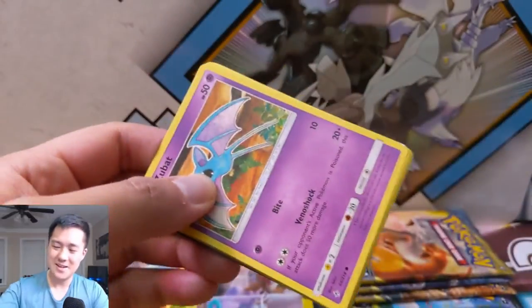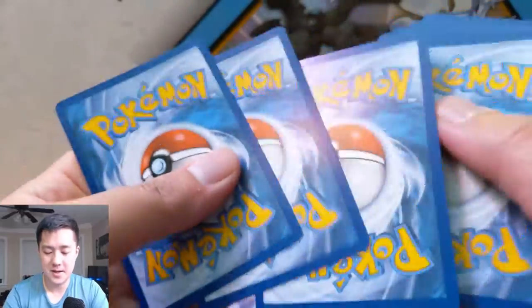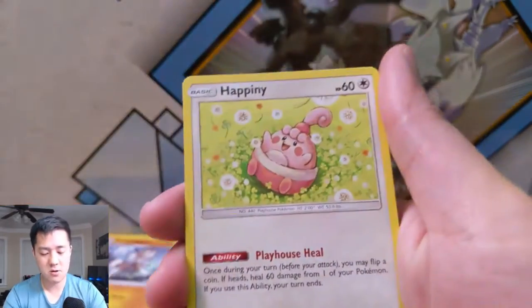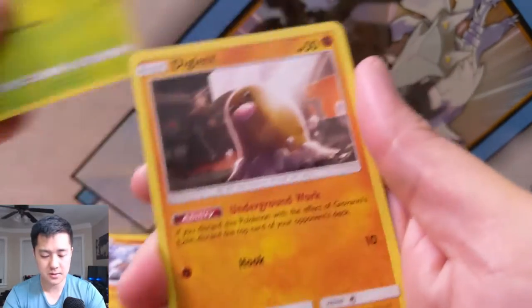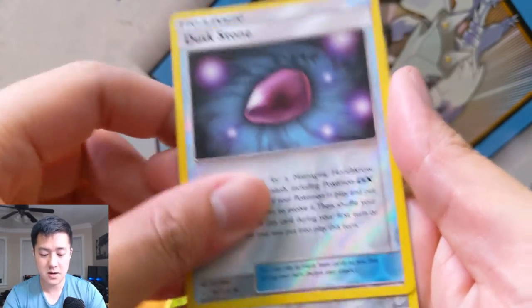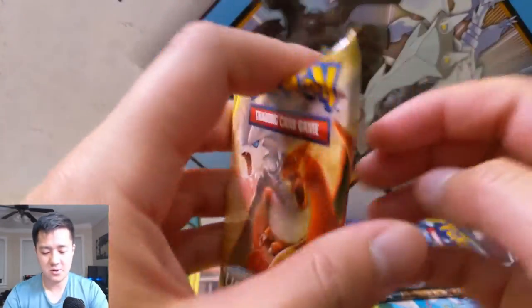Unbroken Bonds — when we first started opening this set I just kept pulling Sylveon and Gardevoirs, then I just stopped hard. Let's get back to that. That's a good card. Green's Exploration, nice. Tyrogue, Happiny, Zubat, Jigglypuff, Bellsprout, Diglett, Giovanni interrupting, the tadpoles, Dusk Stone.